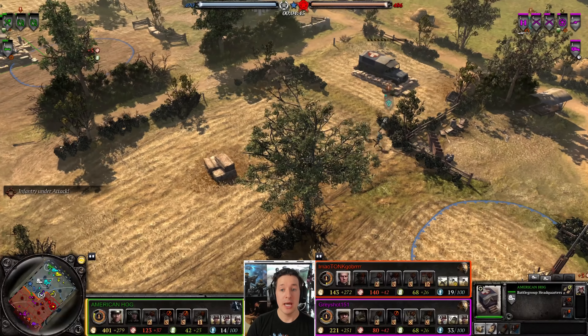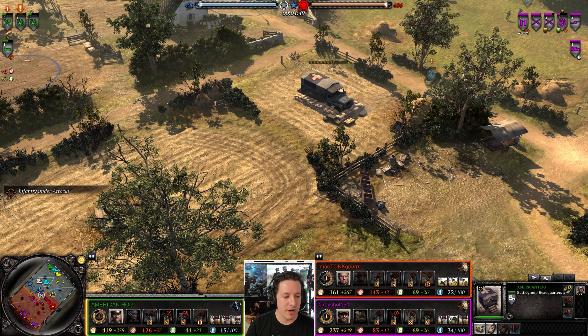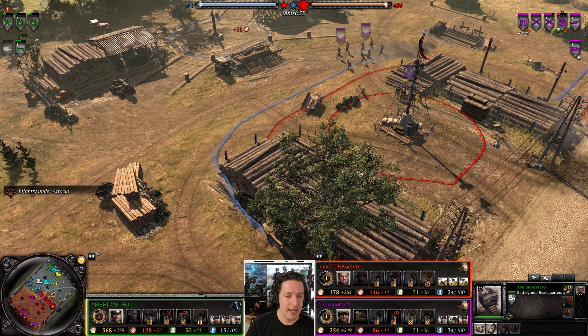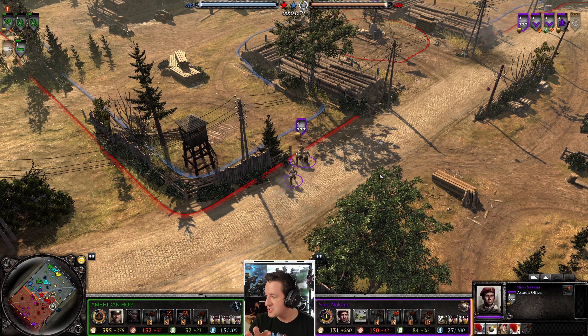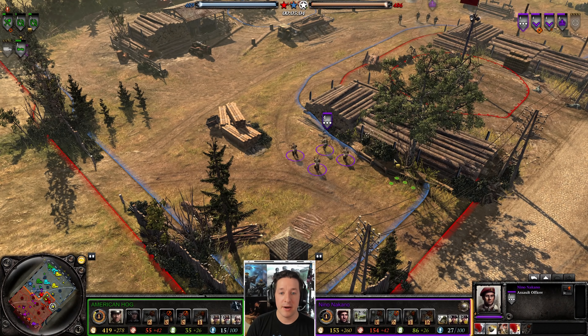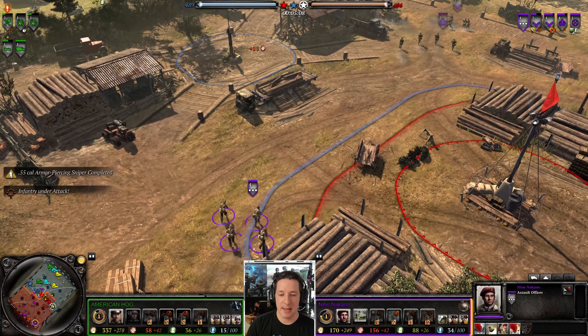Buildings have been made by the OKW leading toward a medical — so support guns, half-track, etc. could be on the field very soon to help blunt the Allied advance, which is taking over mid. We also have the assault officer. I'll keep bringing this up because it is so, so good — if you have not changed your tactics to include the assault officer as a British player, I don't know what you're doing, because it is fantastic what they've done, especially with the upgrades.